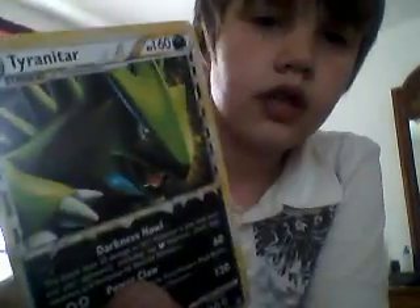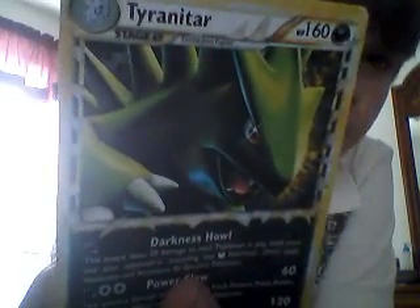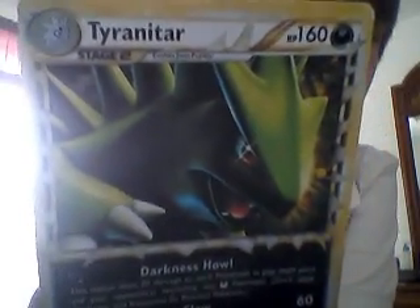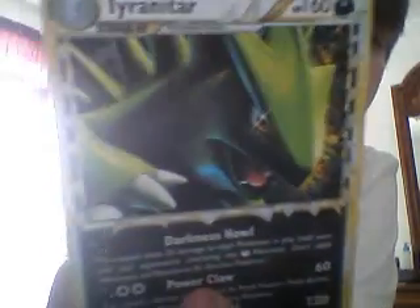Sorry, I'm trying to get him out. Alright, one more time. So we have — the first one — Tyranitar Prime. That is awesome. It takes down 120 with 160 HP. I love that Tyranitar.